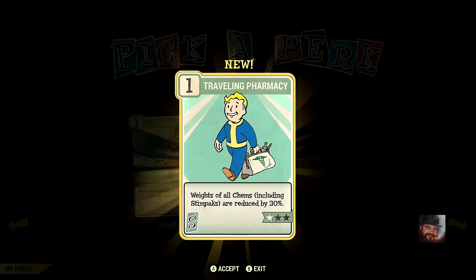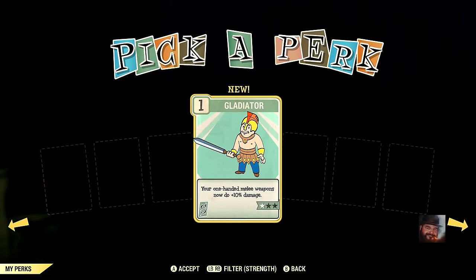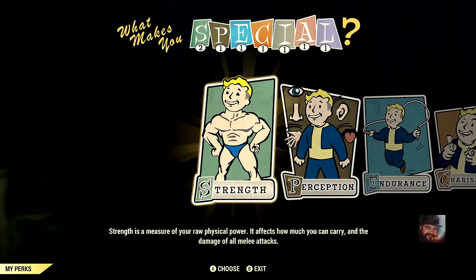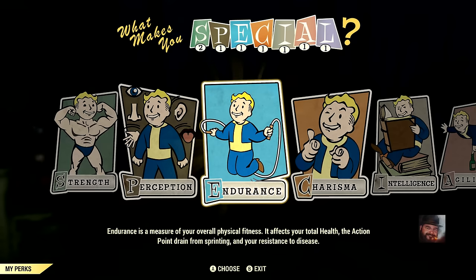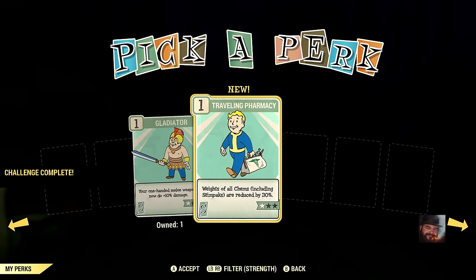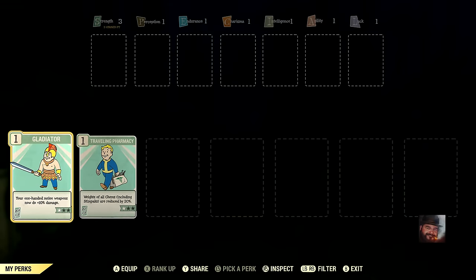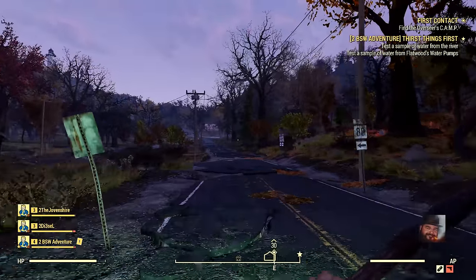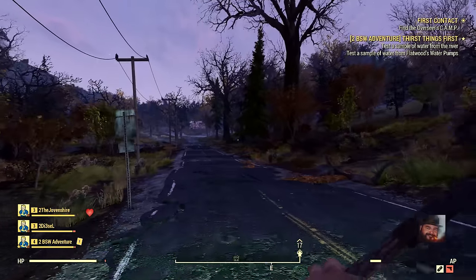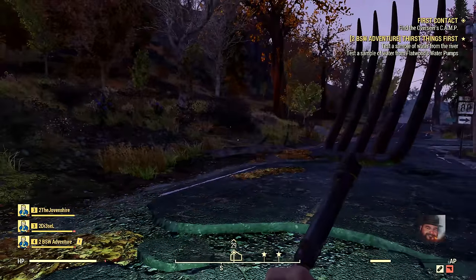Once we choose a special stat, we can then choose a new perk card. Immediately after choosing a special stat, we get dumped into the perk cards associated only with that stat. I'm exploring the strength perk cards and ultimately chose rank 1 of Gladiator — my one-handed melee weapons now do 10% more damage. But we could also back out and choose perk cards from any other special stats. I had forgotten to choose a perk card after leaving Vault 76, so I chose Traveling Pharmacy — weights of all chems, including Stimpaks, are reduced by 30%. Things that never had weight in previous games now have weight in Fallout 76, including chems and ammunition.